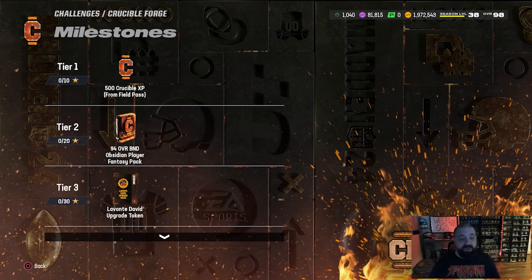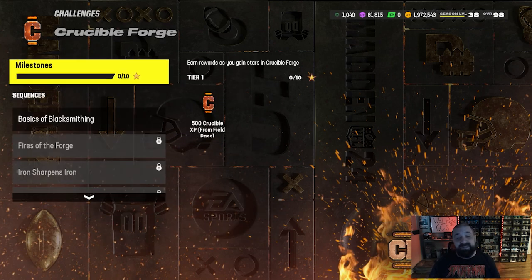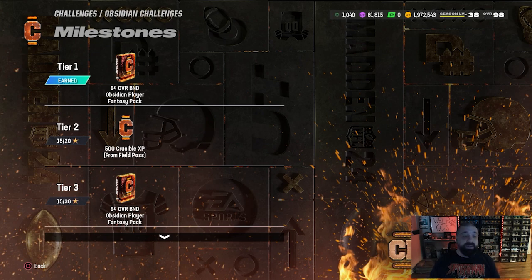If you go to the Crucible solos, at tier two — only 20 stars — you'll get your first 94 overall fantasy pack. You'll get three more in the Obsidian Challenges solo section. Looking at the milestone rewards, you get one very early on at tier three, another at tier five. That's four of the five players. The fifth 94 overall fantasy pack is found within the field pass for the Crucible promo.